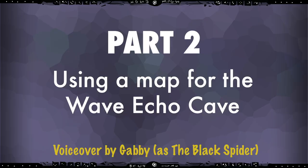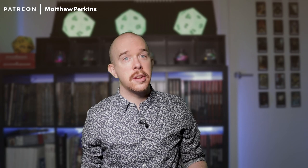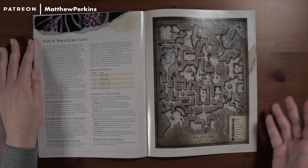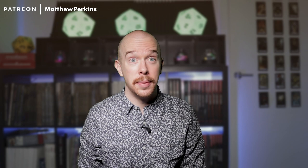Part 2: using a map for the Wave Echo Cave. You need to work out how you're going to map this massive dungeon, because there are 20 numbered rooms and your job is to communicate the party's location to your players. It's a big job.